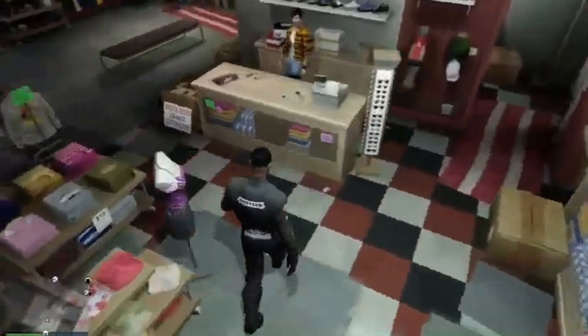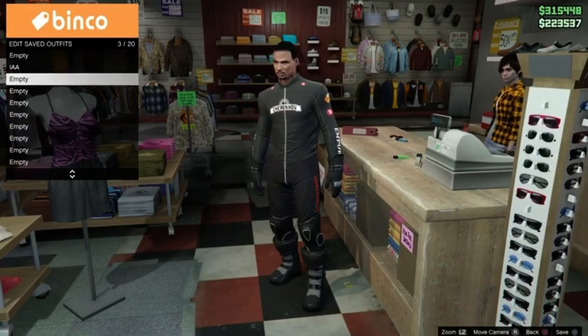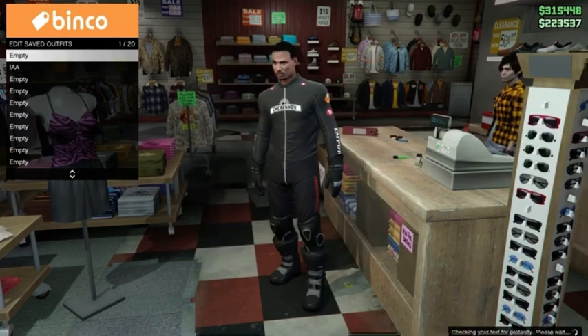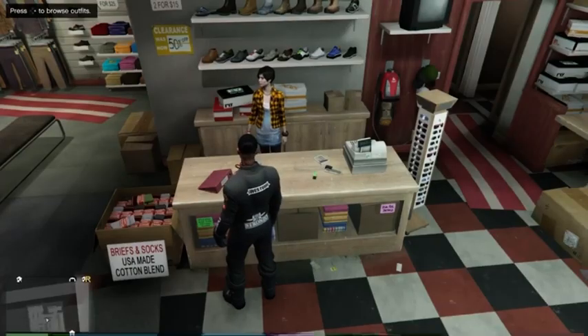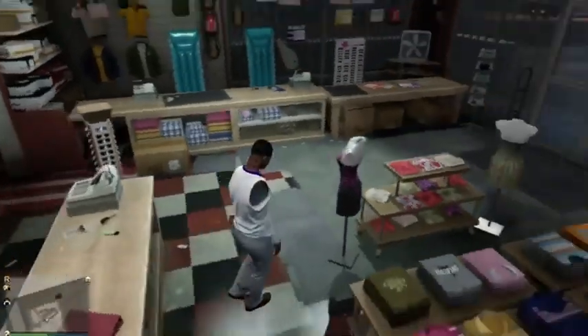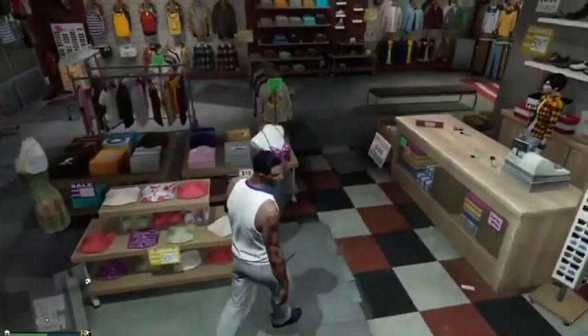Once you arrive back online, you'll see that you still have the outfit you had on at the start of the glitch. Save this outfit in slot one or any slot. Then go back, go to Alpha Save, and load the outfit we saved on our female character — and you'll see the IAA badge with the gold badge at the bottom.